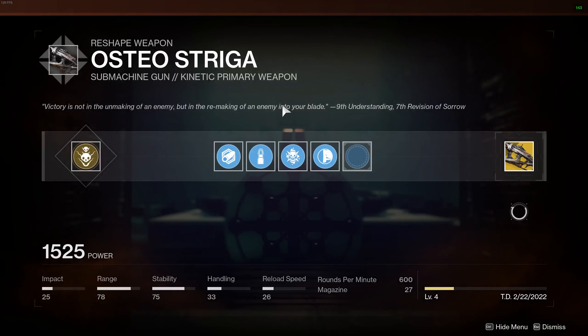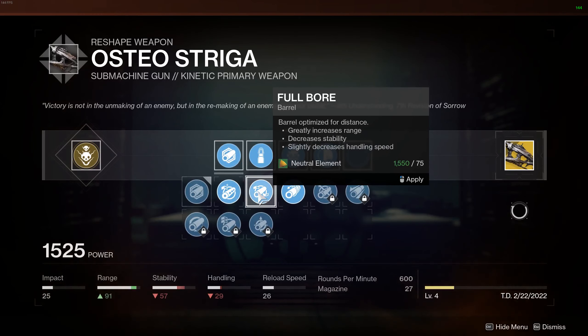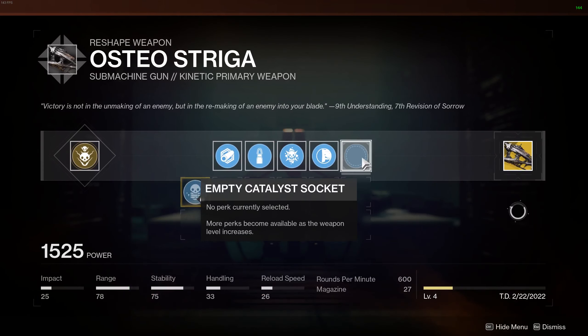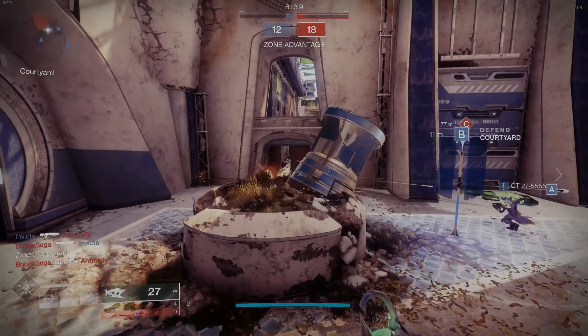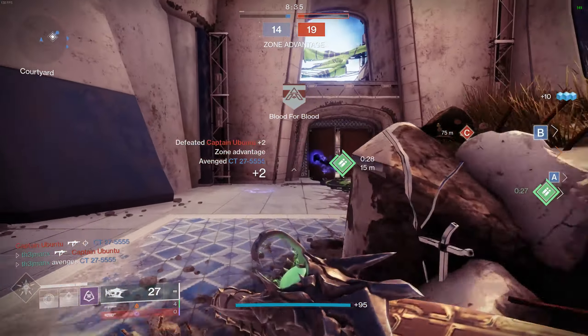Taking a peek at the reshape feature at the Enclave, you can see that as I level this weapon up I can now select new perk options, and if I grind all the way to level 10 it will unlock its catalyst. This in general is such a great system because as I get used to this weapon I can make it even more powerful and cater it to my playstyle.